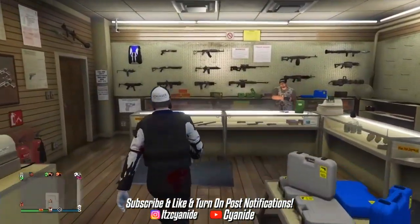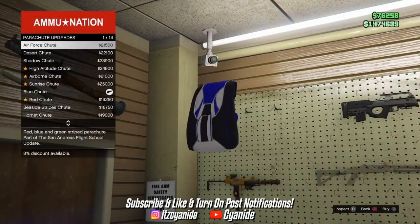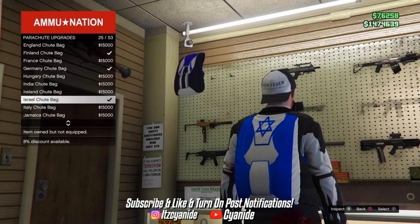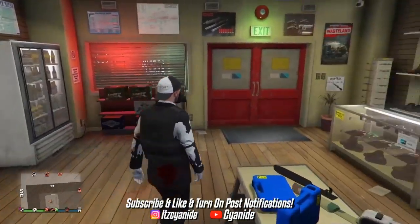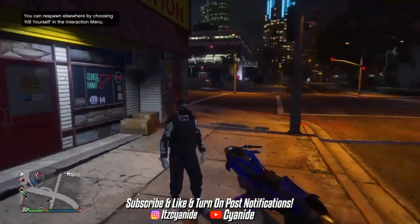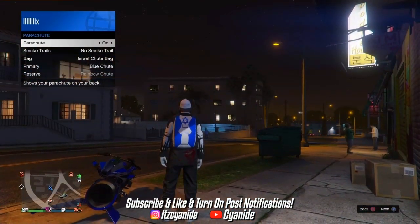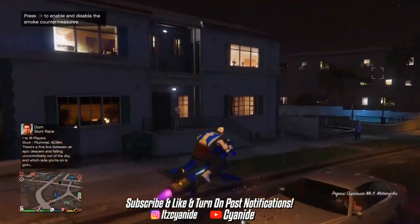At Ammu-Nation, go to the front counter and navigate to Parachutes in the top-left corner. Scroll down until you see the Ice Real parachute bag, which is number 25, and purchase it. Once you back out you'll notice you don't have the parachute on — that means you're doing the glitch right. Go outside, open your interaction menu, go to Style, then Parachute, and equip it. Now you'll have the Ice Real parachute bag on.